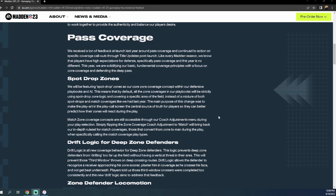The main purpose of this change was to make the play art in the play call screen the central source of truth so players can better predict how their zone will react. You can actually turn match coverage back on — it's an attempt to help beginner players. But I don't like this change. There are three basic ways to play defense in Madden: man defense, spot drop zone defense, and match defense. You'll want to make sure your match zone coverage concept is turned on.